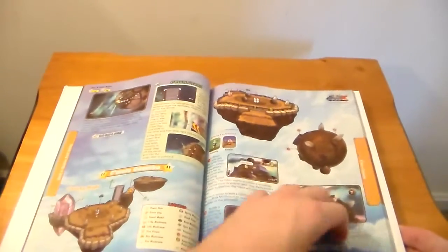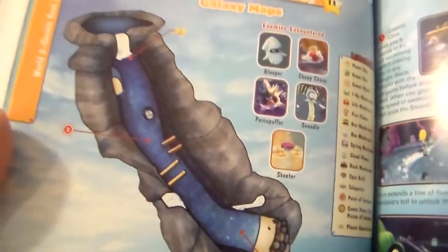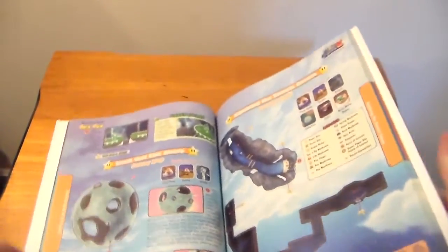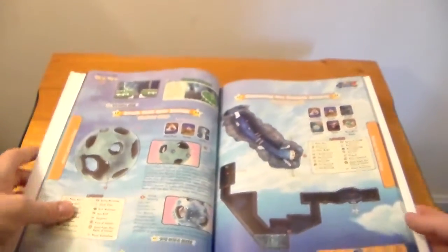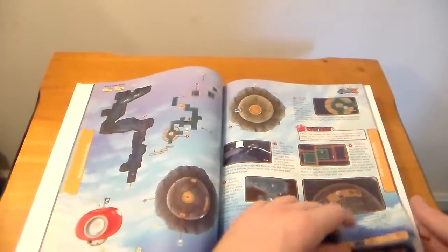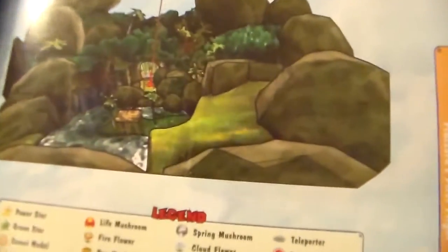What was your guys' favorite level in this game? It's been a really long time since I've played it, so I don't remember specifically which ones were in this game versus the original Galaxy. I think it might be this one - there's a level where you're in a water area and if you press a switch all the water in the level freezes, and it's gorgeous. That's probably one of my favorites.